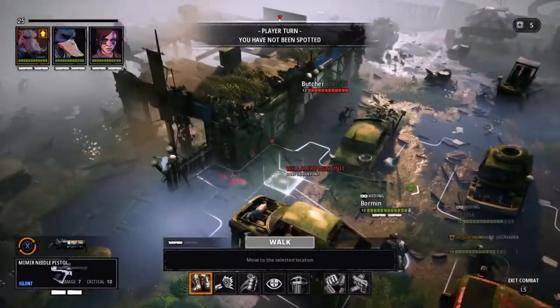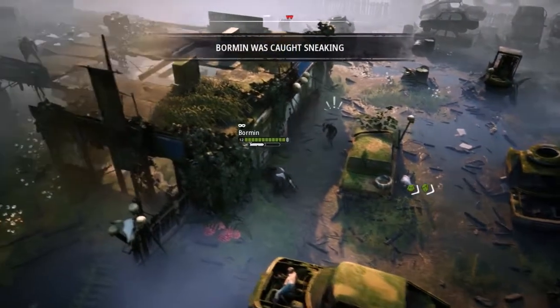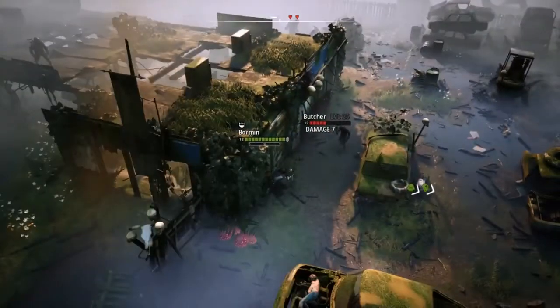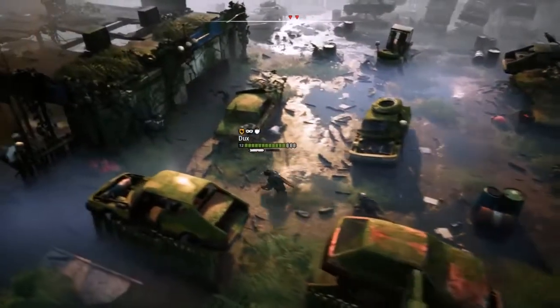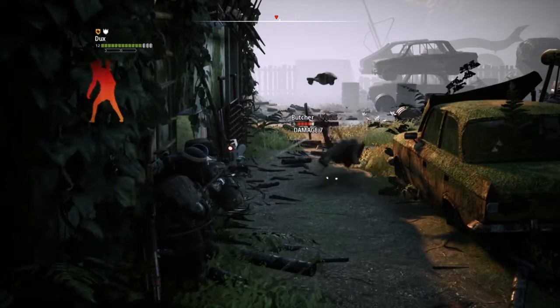Each of the crew currently has a silenced weapon, so I can just pop round and take him out silently. He caught me sneaking, but that won't matter when he's dead. Let's just duck down right here. And out he goes.